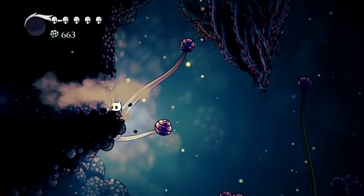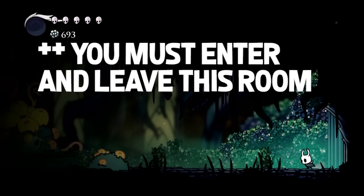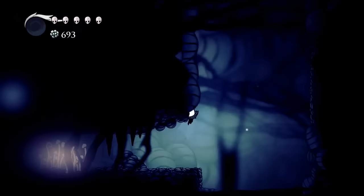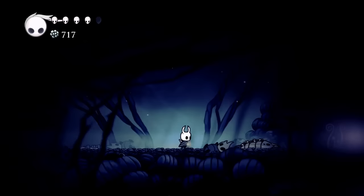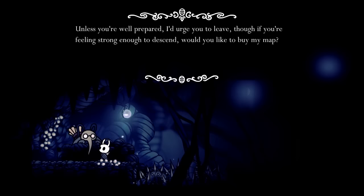Right here is a secret door. Once you drop all the way down to the bottom you're going to head over to the right. Right here is Conifer and he is going to sell you the map and make this place a little bit easier to get through.